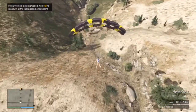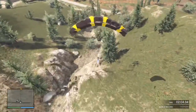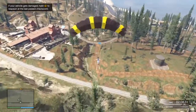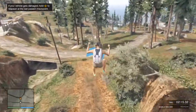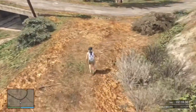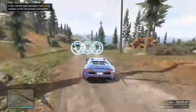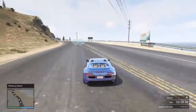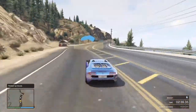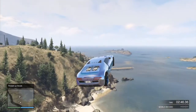From here, go to the next checkpoint. Try not to die, or you will get another parachute. Hold Y to respawn and you will get your car back. Here we go, and the race continues. Oh, look at this jump!